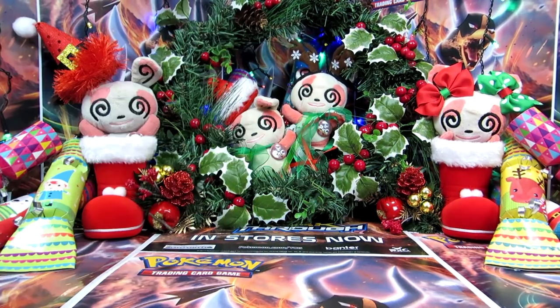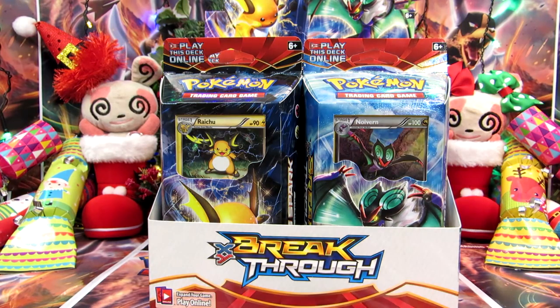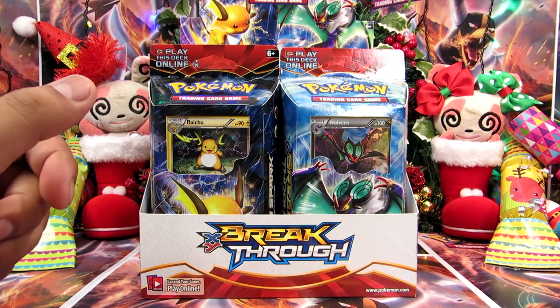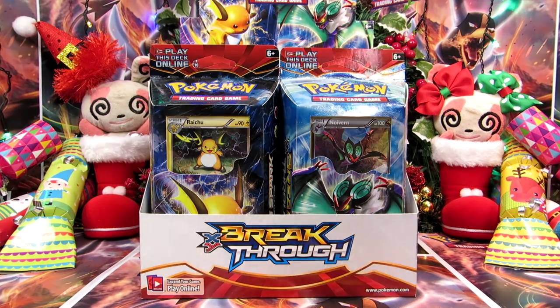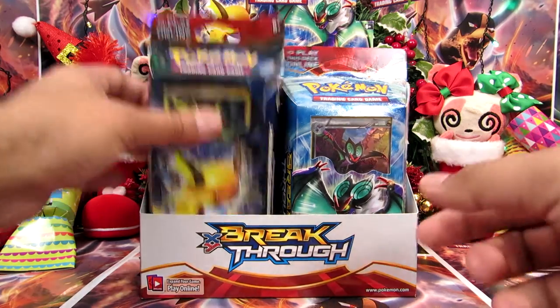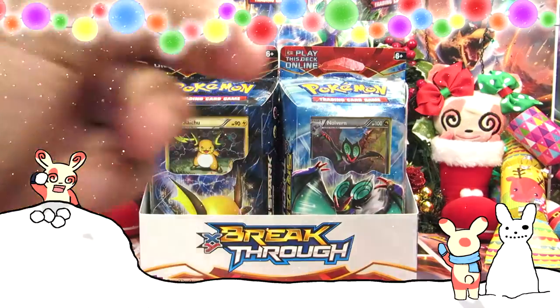And you know what's even better? A giveaway! I'm giving away a random theme deck from XY Breakthrough to one of you lucky people watching. All you need to do is add us on Snapchat — it's P-O-K-E full stop Collection. Not the whole word, but there's a full stop between Poke and Collection. You can find it in the description below. Add us on Snapchat, we'll add you back, and send us a Snapchat with your username in the text on the picture. Take a snap of you watching this video and you'll be in the draw to win. Essentially: add us and send us a snap with your username on the snap itself. We've got either the Burning Spark featuring Raichu, or Night Striker featuring Noivern. So what are you waiting for? Add us and we'll see you guys soon. Bye!